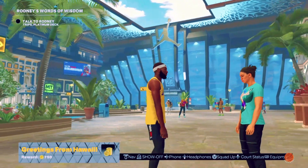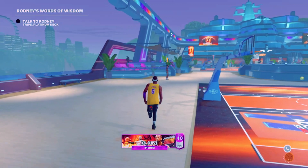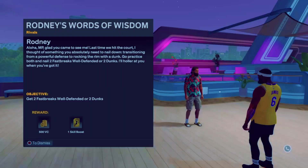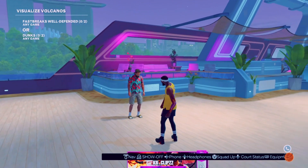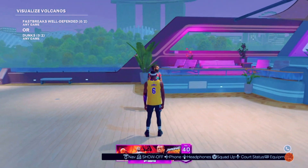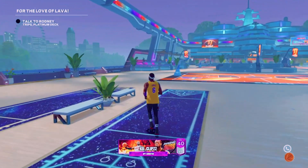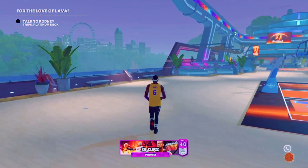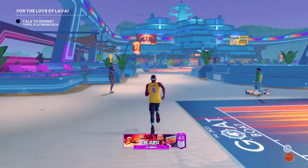Now let's go back to start the second round of objectives from Rodney. We have to get two fast breaks well defended or we can get two dunks. I'm gonna get two dunks because that's the easiest. We got a few quick dunks, 500 VC and one skill boost from that objective.